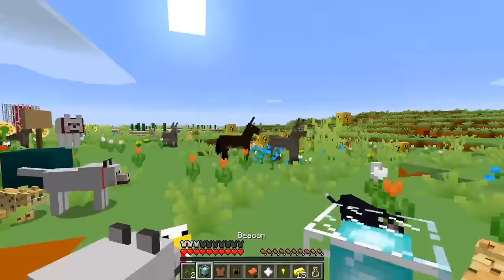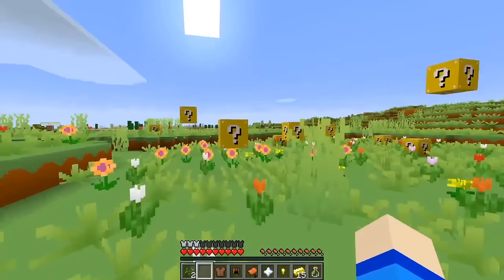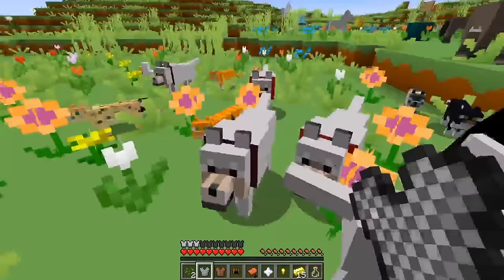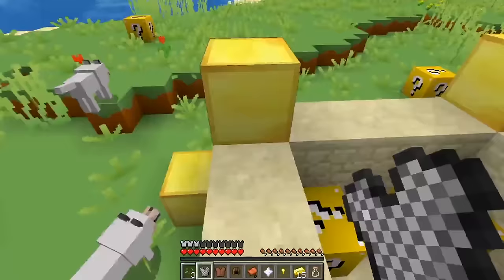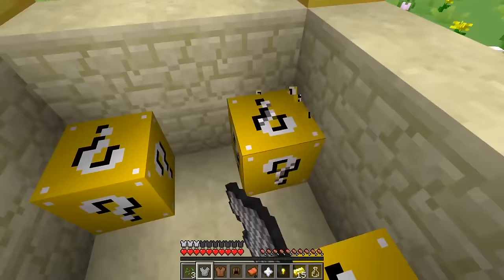Let's open this one — oh cool, another beacon! That's pretty neat, we'll put it right there. Let's see, we've got a few more here now. Let's open this one — oh, some more armor? Oh look, it was a gold block — that's pretty cool! So many doggies! Let's see what's in this one — oh wow, that's so cool! It's like a little temple! Okay, let's open more!